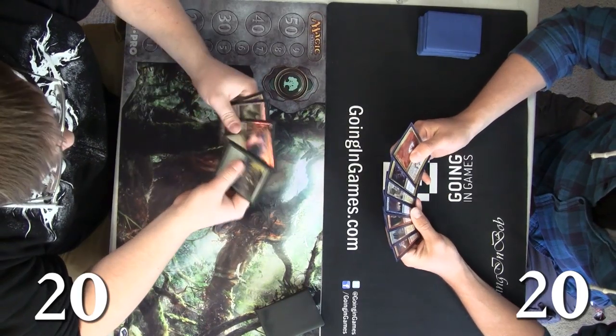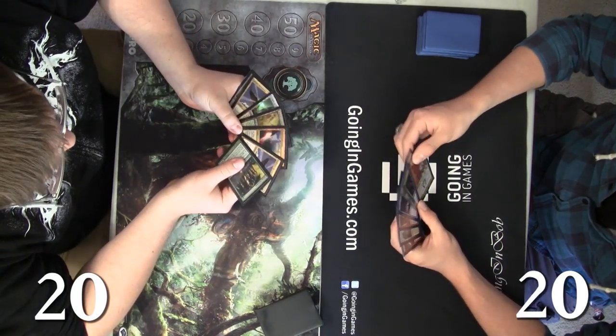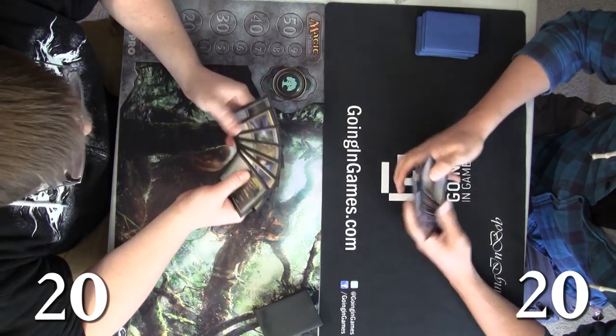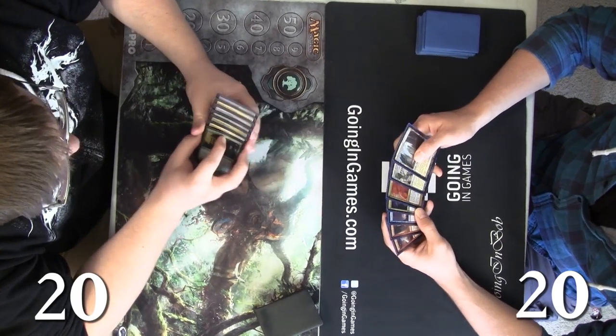Hey guys, it's Auto Wibs bringing you some gameplay today. We got Andy on the left here playing his five-color control list — very spicy, a lot of good cards. On the right we got Josh playing a blue-red devotion list. We're just testing it out; it actually splashes white for things like Boros Charm and Boros Reckoner.